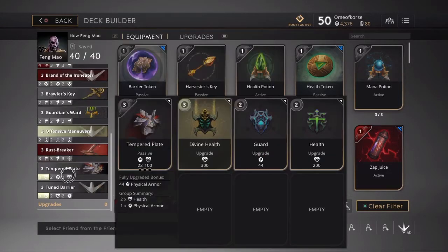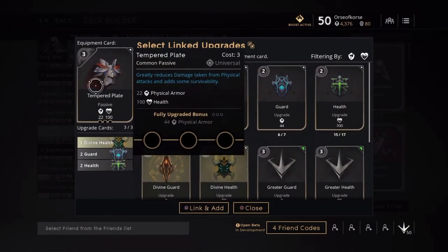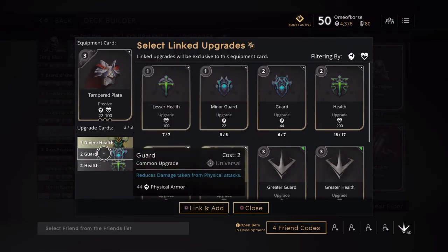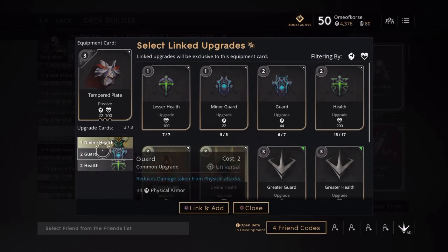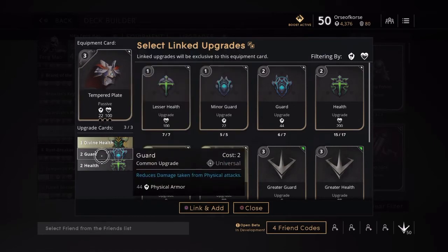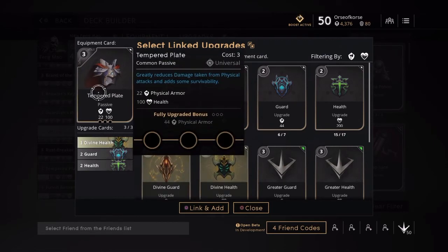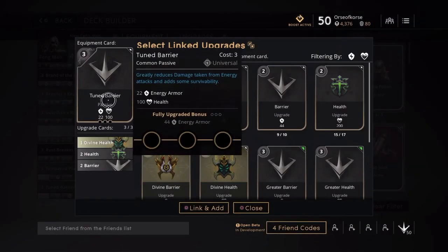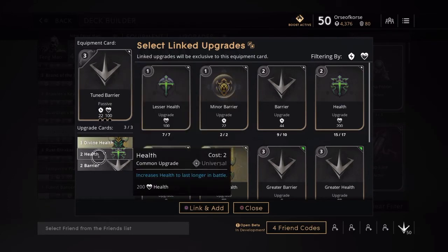These last two cards are optional — I build them depending on what the enemy is building. If they have a tough physical damage dealing team, I go with the Tempered Plate: 22 physical armor, 100 health, and 44 physical armor when maxed, equipped with a Divine Health, a Guard, and a Health. I want Health over Guard because the card already gives good guard. Of course, if energy heroes are giving you problems, we flip it to 22 energy armor, 100 health, 44 energy armor when maxed, with Health, Health, and Barrier.